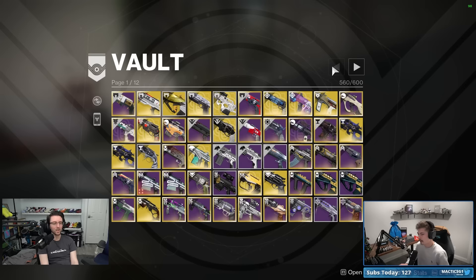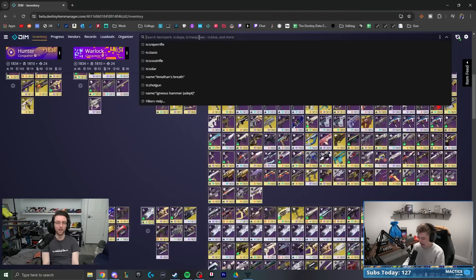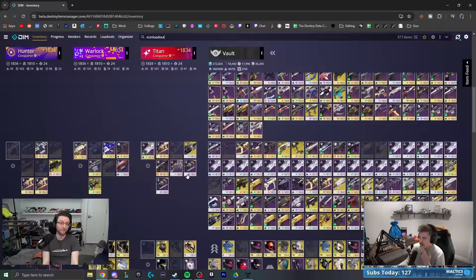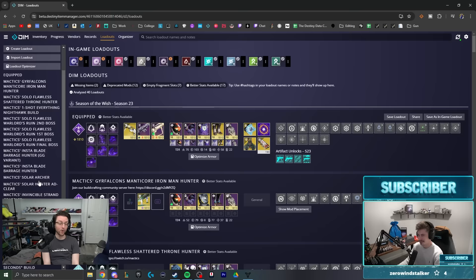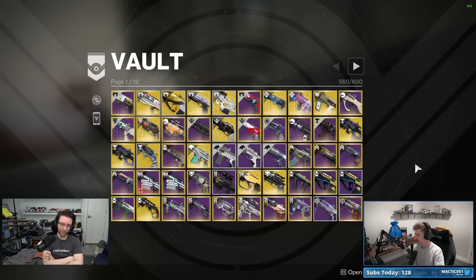Another useful trick mentioned in chat: go into DIM and type 'is:inloadout' to see what armor you're actually using in your loadouts. If you have a ton of old loadouts, it won't help much because you'll have 400 old builds with missing items. The first step is to clean out old loadouts that have like 14 items missing.